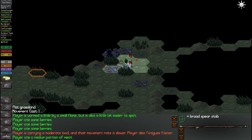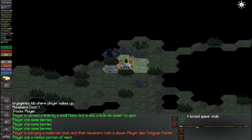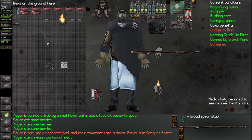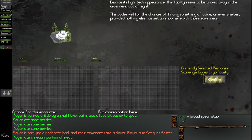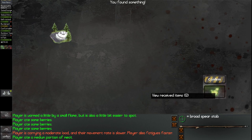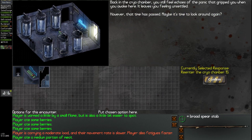Now let's get into the facility itself — we need to not scavenge, we just need to go inside. Normally there's a little entrance right here. I guess we might really have to scavenge it again — there it is. So you scavenge it and then it pops back in. Back in the cryo chamber: you still feel echoes of the panic that gripped you when you awoke here, leaving you feeling unsettled. Maybe it's time to look around again. And that's exactly where our modding undertakes.